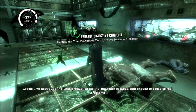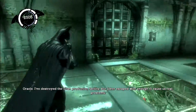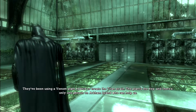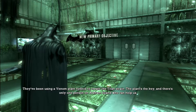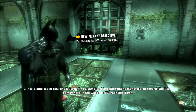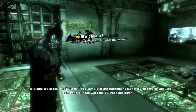Oracle, I've destroyed the Titan production facility, but Joker escaped with enough to cause us real problems. They've been using a venom-plant hybrid to create the Titan strain — the plant's the key. And there's only one person on Arkham Island who can help us. 'And what makes you think Poison Ivy will help you?' If her plants are at risk, she'll listen. I have a sample of her pheromone signature on record — she'll be somewhere in the gardens, I'll track her down.